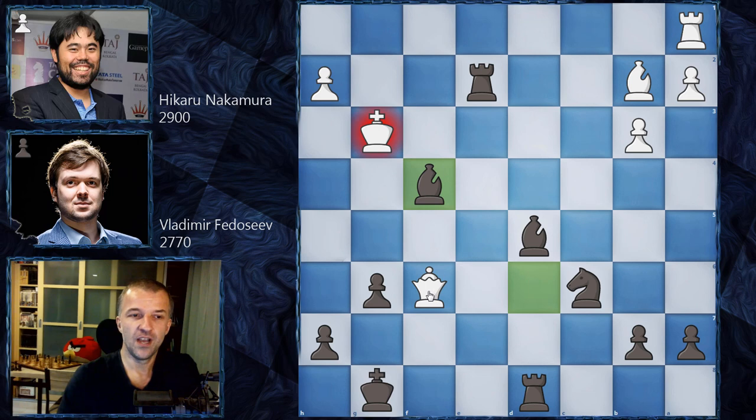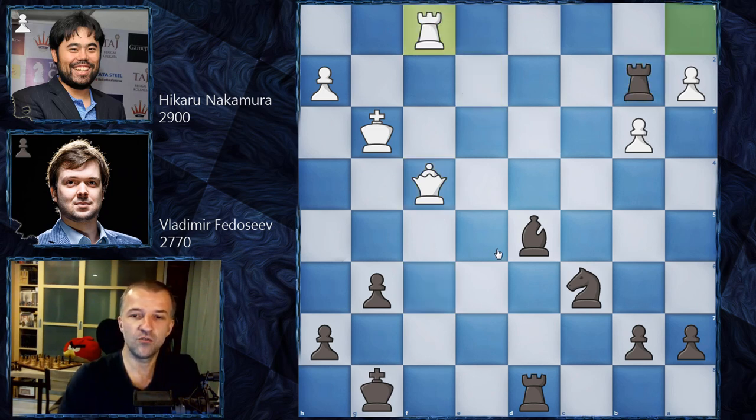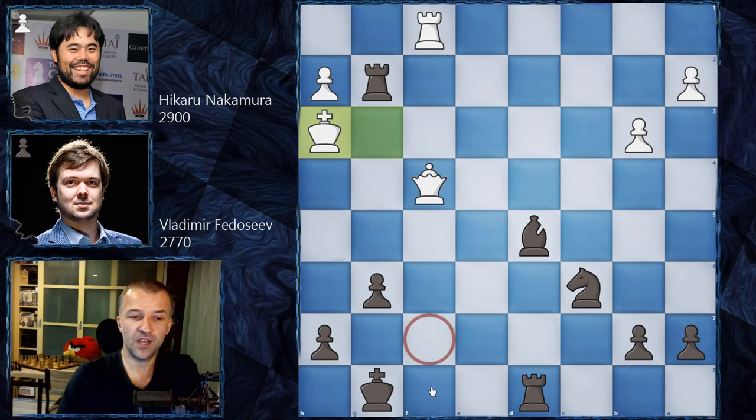The winning move is Bf4. Now Bf4 — the king cannot take because of this pin, so Qf4. And only then just simply take this bishop on b2. After, let's say, Rf1, play something like Rg2 with check, Kh3. There are no mates on f7, no mates on f8 — all the squares are controlled by the black pieces. So there are no problems here. Black has an extra piece and a completely winning position, especially the king is really trapped over there and can be checkmated pretty much very easily. This was the best way to win.